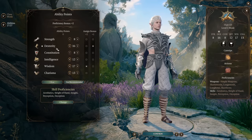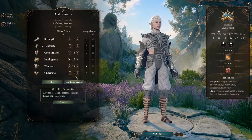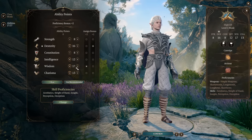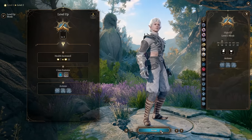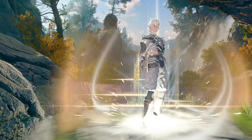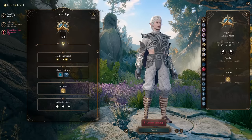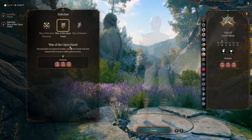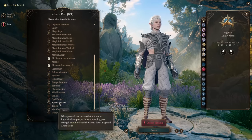Your starting level 1 distribution for the final respec will look like this: 16 into dexterity, intelligence 12, charisma 13, wisdom 17, with racial bonuses to dex and wisdom. Then you level up as monk. Second level gives monk ki actions. Our subclass of choice will be Way of the Open Hand monk. The first feat of choice will be Tavern Brawler.